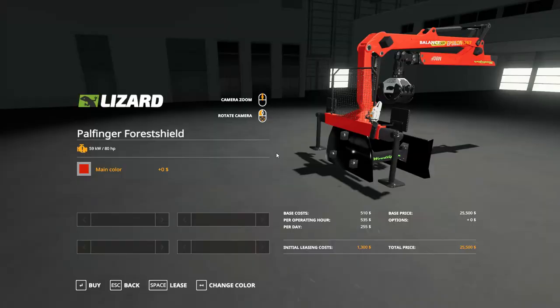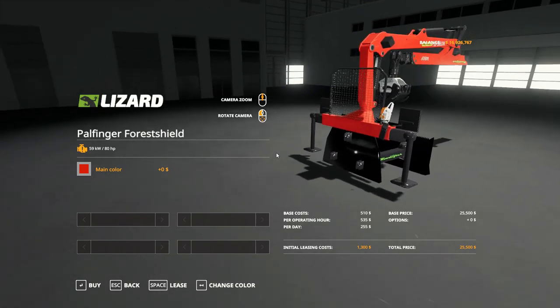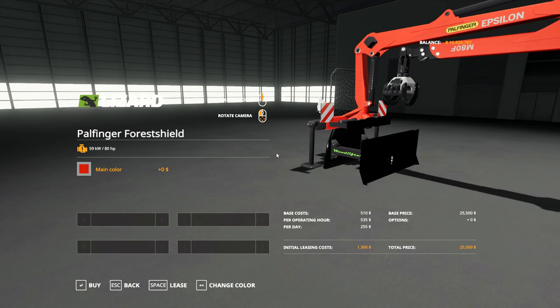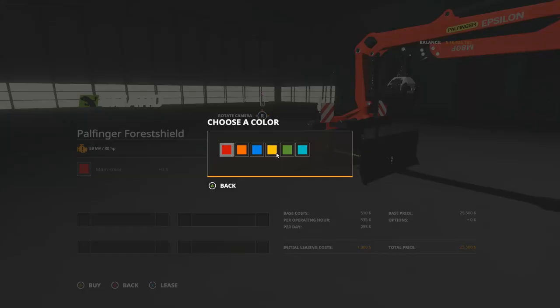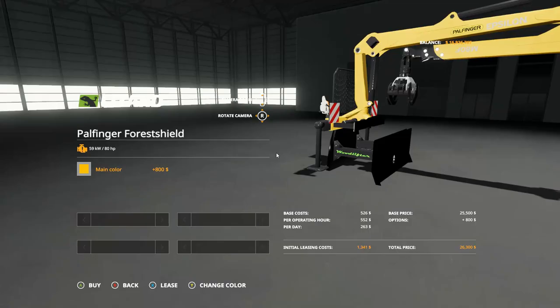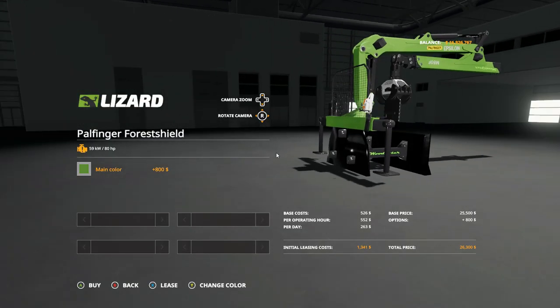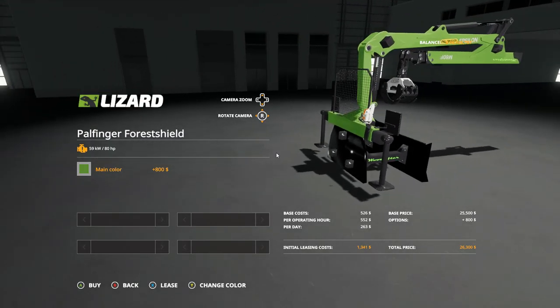So here is our Forest Shield, the forestry crane. You can see it requires 80 horsepower, so pretty much anything. Total price is 25 grand. You've got a few color options — not a lot, but a few to make it your own. Total price with color changes comes to 26,300.